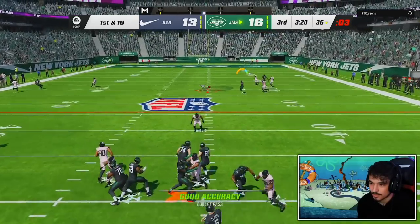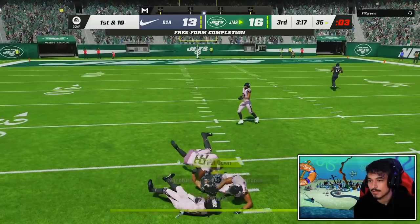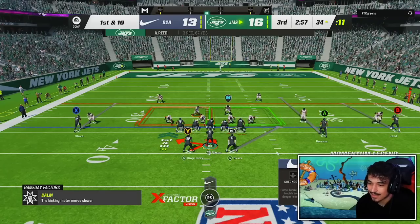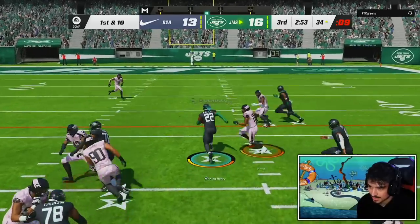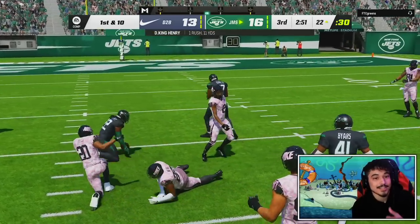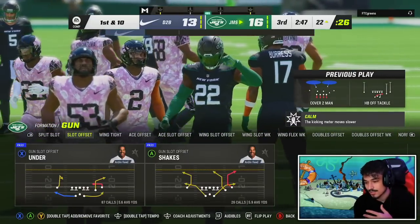Joe Flacco on the money — a broken tackle for Andre Reid and that's a first down. It's crazy how the Jets theme team is actually going to have three Slinger 1 quarterbacks to end the year — Brunell, Flacco, and then Rodgers, which is going to be crazy. Going to Olave — he's open. I love that route.